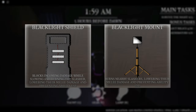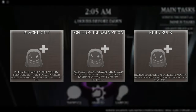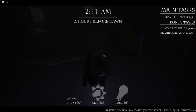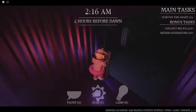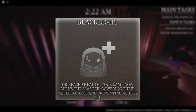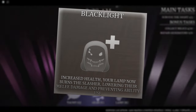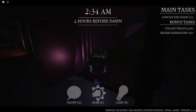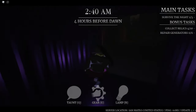We currently have two blacklight gear and three blacklight perks, and two of those perks are actually designed for these blacklight gear. Starting off, we have the blacklight perk — this is the basic perk. This was the first blacklight item introduced into STN. The blacklight perk gives you increased health, and your lamp will burn the slasher, which lowers their melee damage and prevents ability use. This blacklight perk is involved in the gear — when you turn on your lamp and that blacklight activates, the slashers have lowered melee damage and can't use their ability.